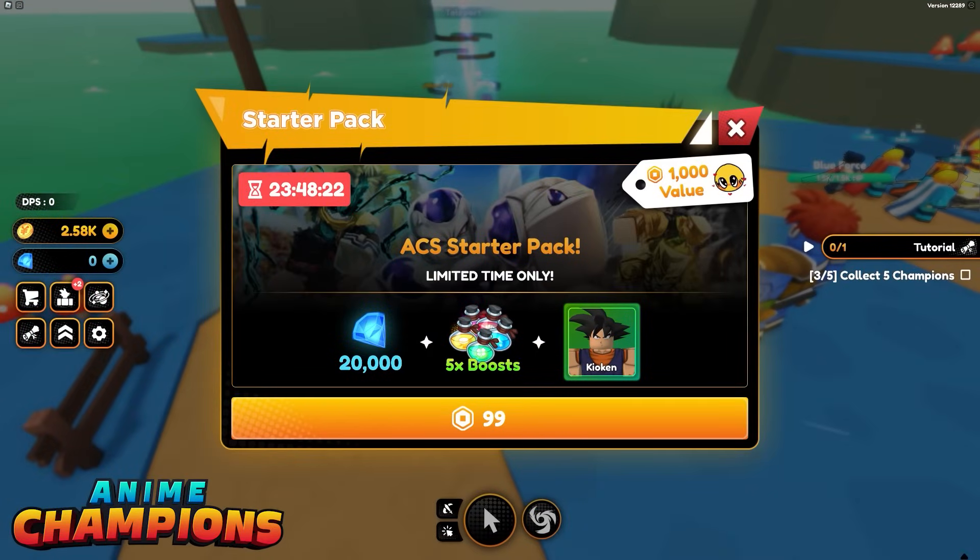Next, when you first teleport to the green planet, you're going to be offered this starter pack, which is a limited time one-time purchase for 99 Robux. It gives you 20,000 diamonds, a five-time boost, and a mythical champion. This is by far the most valuable purchase in the game, so if you ever plan on spending Robux at all in Anime Champions, I would highly suggest that you start here.